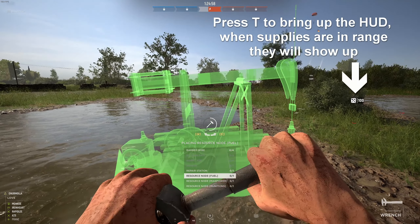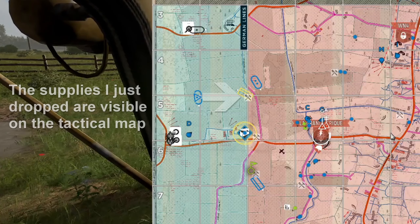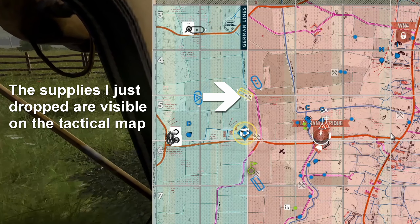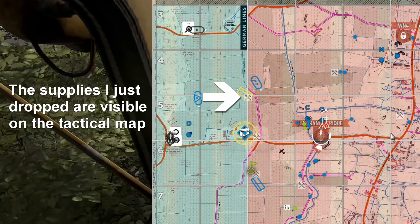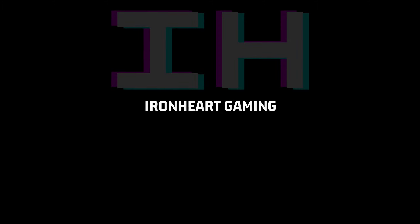Once a blueprint for a structure has been placed, it requires supplies nearby to actually build it. Press T to bring up your HUD or look at the map and see if you have supplies near you. There you have it — the basics of Hell Let Loose. I hope that was helpful. As more updates and changes are released for the game, I'll make more explainer videos and more guides. If you enjoyed this, please give it a like, drop a comment and subscribe for more. Thanks for watching.